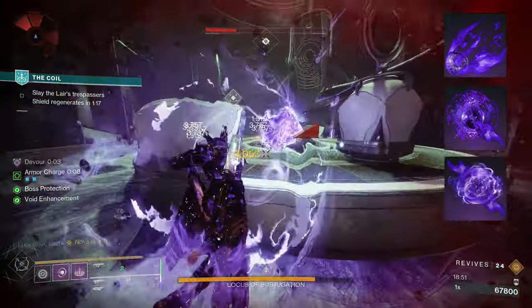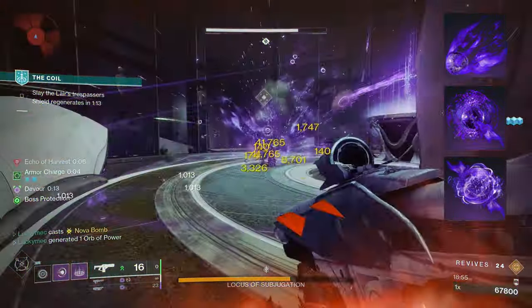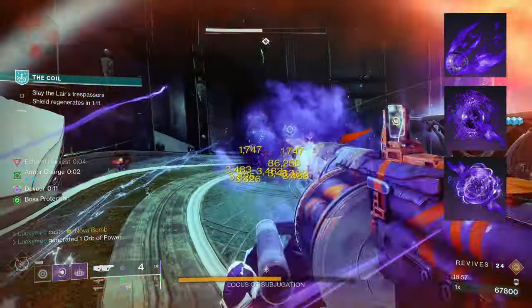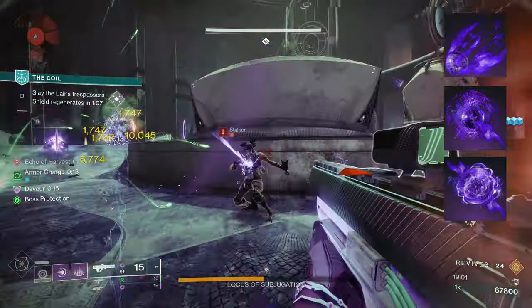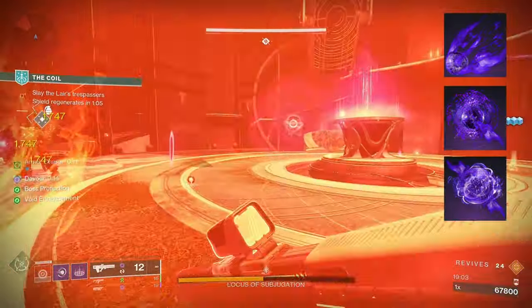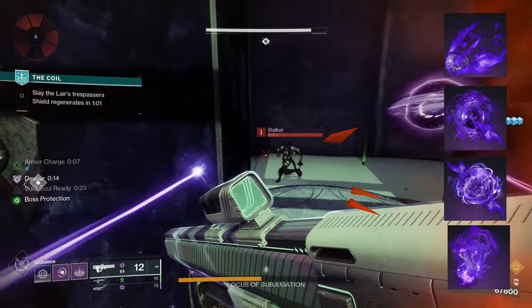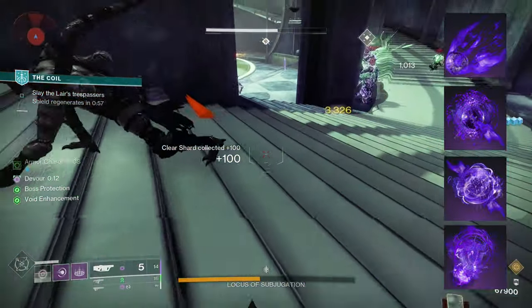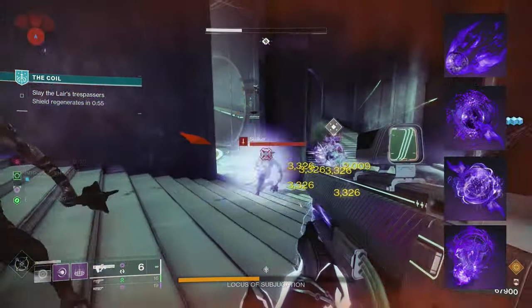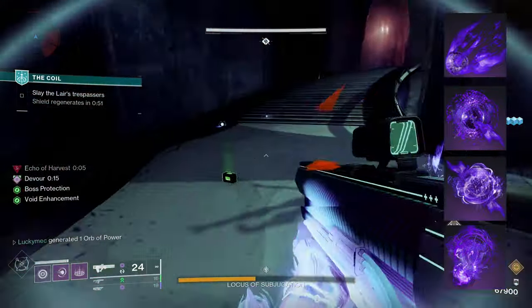We will also bring Echo of Instability, so that grenade kills will give our Void weapons Volatile Rounds. Volatile Rounds are super strong and help us deal even more damage. With the sheer amount of grenades we can throw, this means we will nearly constantly have Volatile Rounds active — so make sure to bring those Void weapons to take advantage of this. And for our final fragment, we're bringing Echo of Persistence, mainly so that Devour lasts about 50% longer, making it easier to guarantee that you'll always have Devour active.